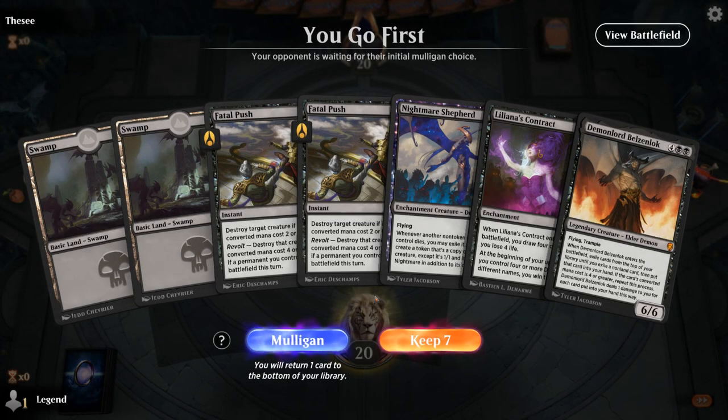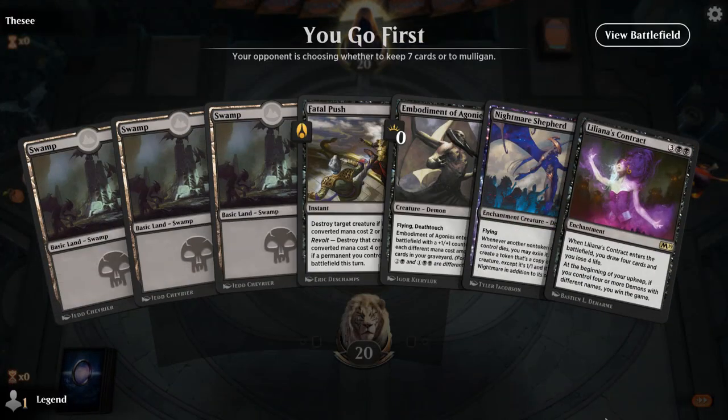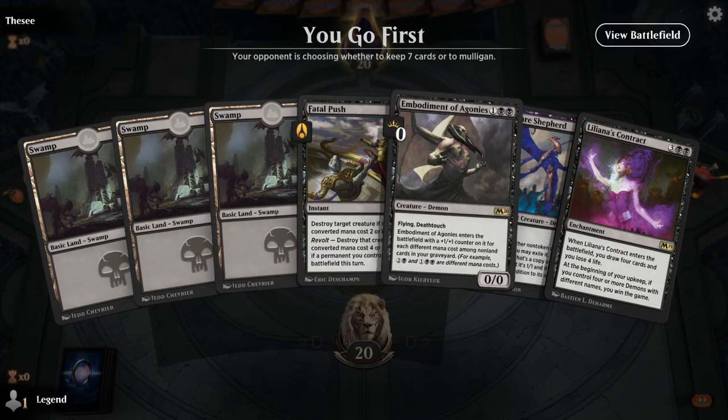We're on the play with a land-light hand that does have some interaction with Fatal Push. We pretty much need to draw lands for the rest of the game for this hand to be functional. Let's take a mulligan. The new hand is very similar — we swapped out a Fatal Push and a 6-drop for an extra land, and we'll get rid of Embodiment.